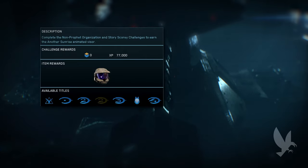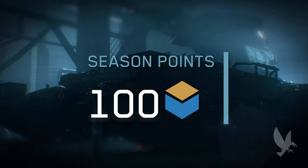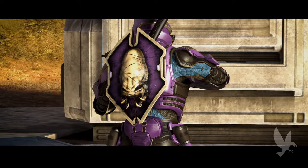This season includes three unique seasonal challenges as well as a 100-tier pass requiring 100 season points to unlock all items. When completing Raven's seasonal challenge, Best at Both, you will unlock the back accessory item, Sword and Board.